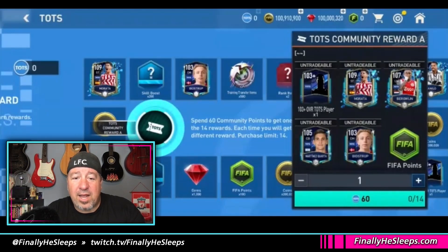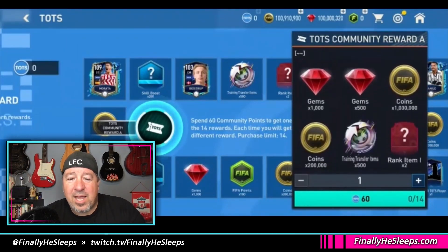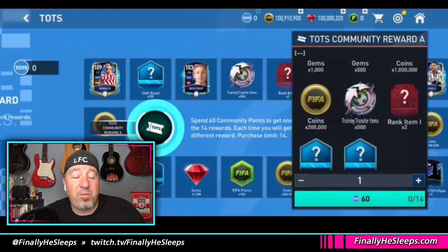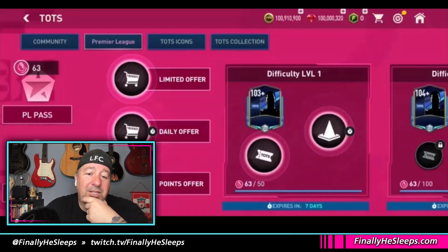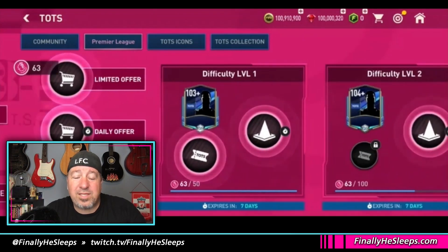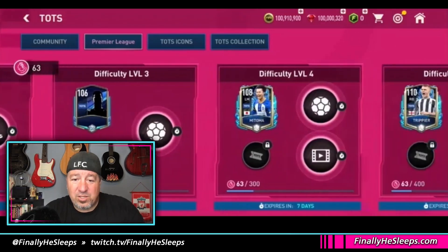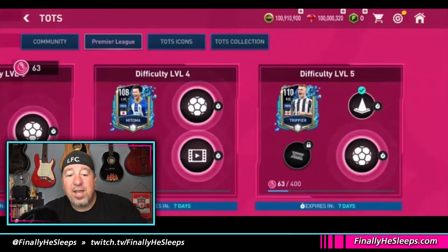They mentioned on the dev stream that Community is your main tab to start with. With the opportunity up to about a 109, that's about as high as you're going to get in the Community tab. There are a lot of Community players available, but this is what we see in the main tab. The next one is the Premier League tab, and this is the bulk of what Team of the Season is. Each week, a new league is added that drops within the event, and you can claim players from those.